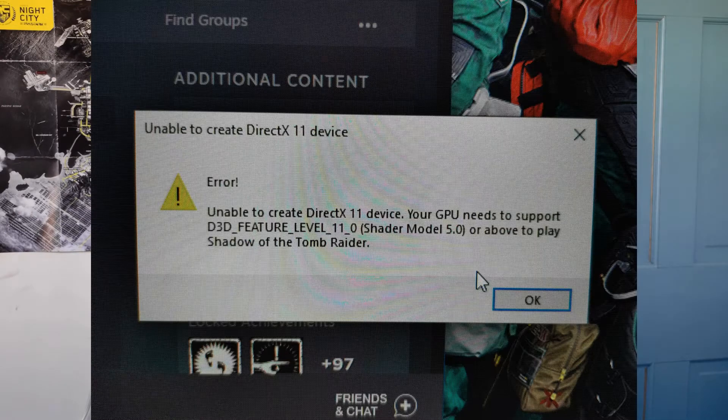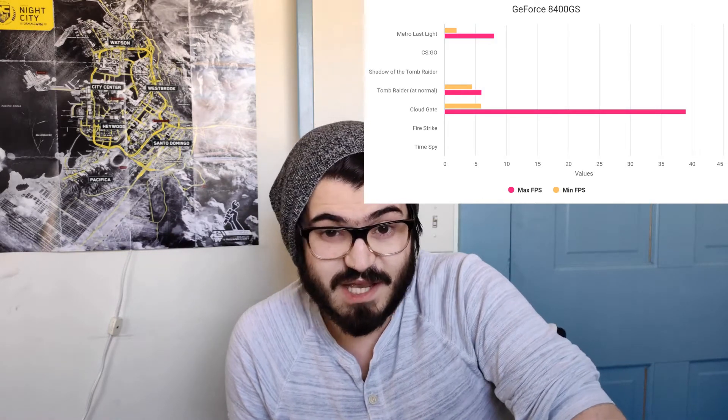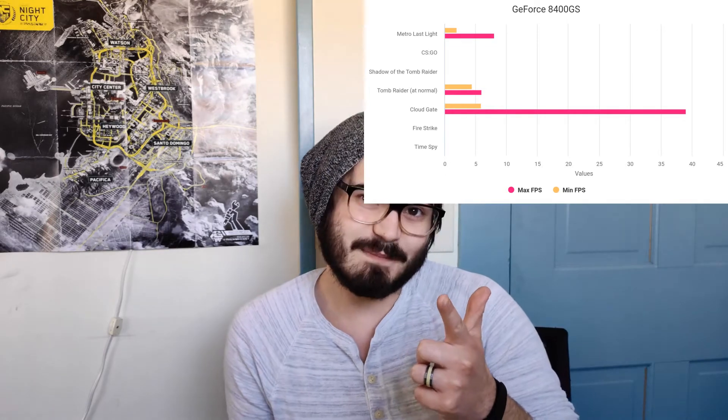Totally playable. Obviously. Shadow of the Tomb Raider? Didn't happen. CSGO decided to just close itself and not reopen at all — I had to force close it in Task Manager. It was great. In Metro Last Light, I got an average of 2 frames per second at high settings, so I dropped it down to low and got a maximum of 8 frames per second. By far the completely lowest performance of all the cards.